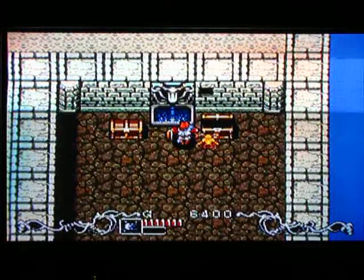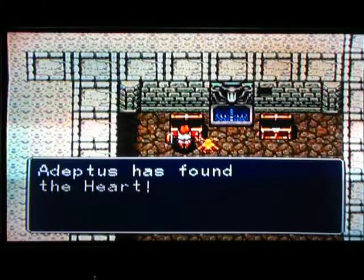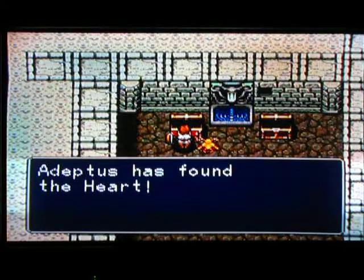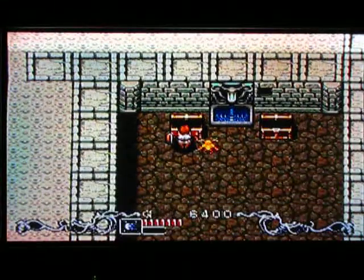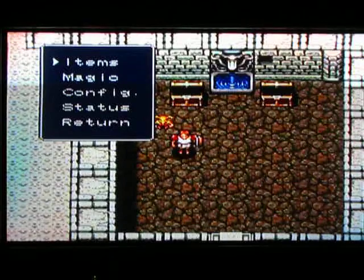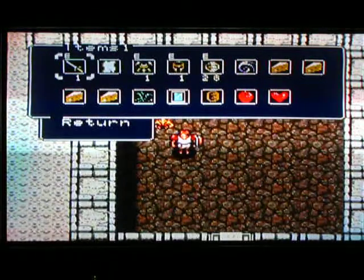The spring provides you energy, but you gotta watch out — later in the game there are some of these things which actually provide you poison, which hurts you. Not usually a good thing. Oh sweet, found another heart — I'll save that and use it later when I need a little bit of health.